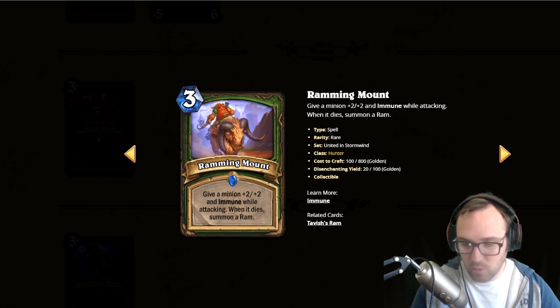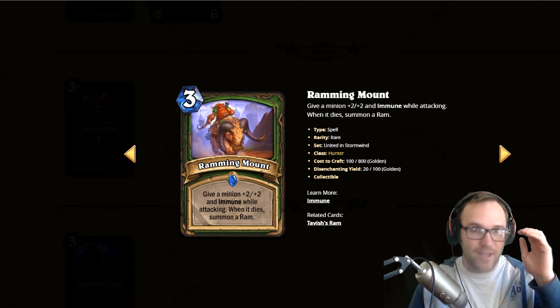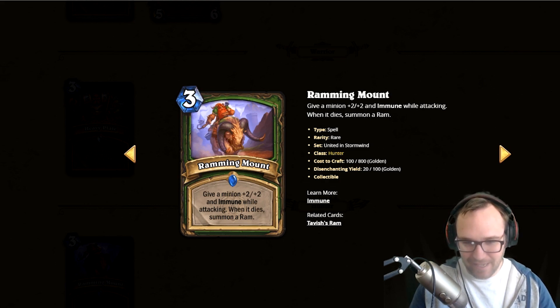Those are the cards I wanted to cover. I think tradable is a really cool mechanic and the new quests are really cool. I'm really excited for this expansion — I'm hoping it's the next Scholomance Academy, which was super fun. I'm feeling optimistic; I really love what I'm seeing. I'll be doing more updates, so go check out United in Stormwind — it's going to be fantastic!